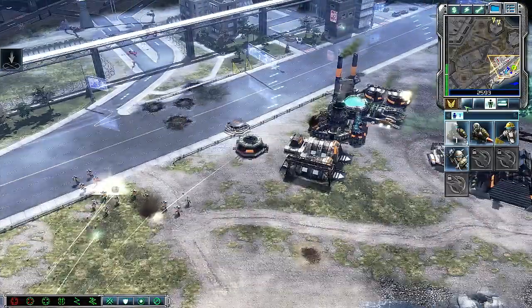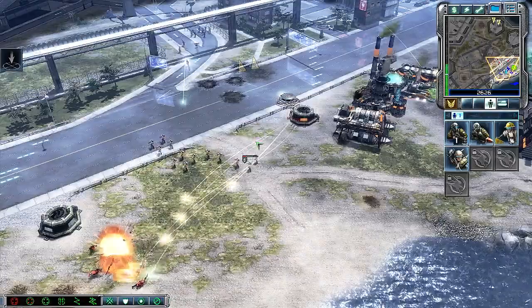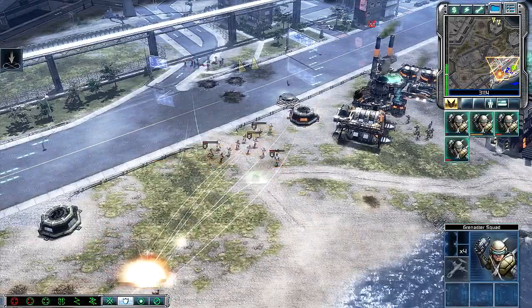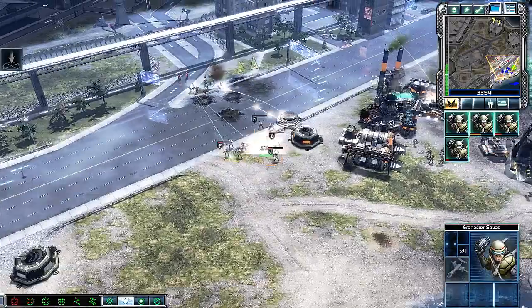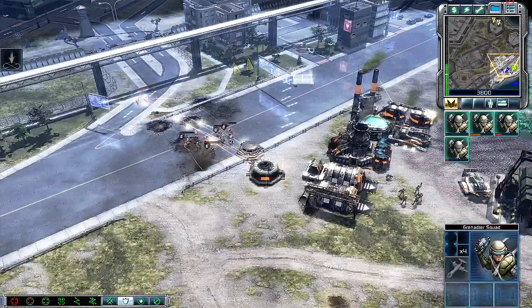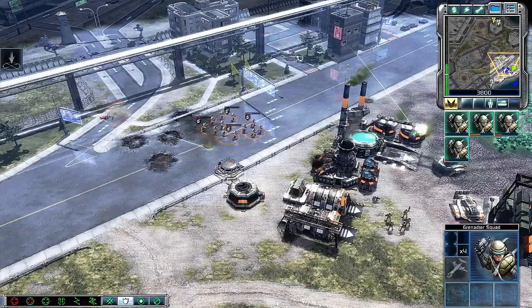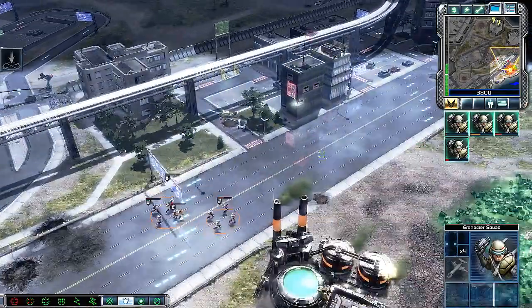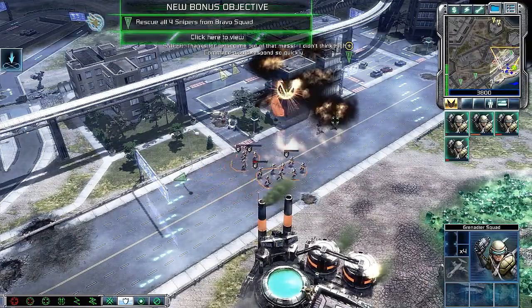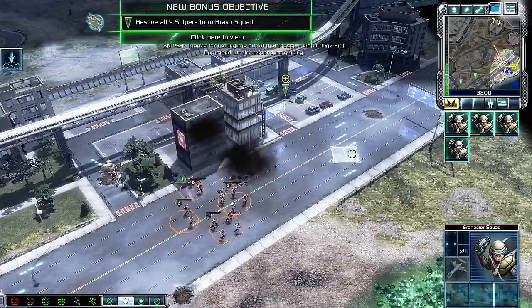Harvester under attack. Our base is under attack. Then move! Heck yeah, go! Grab the plunger — we're flushing them out. This'll get rid of them. Thank you for getting me out of that mess. I didn't think my command would respawn so quickly.